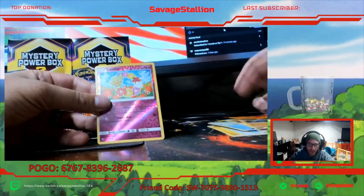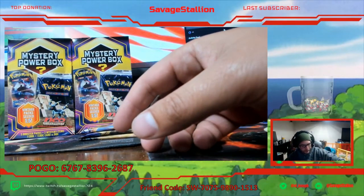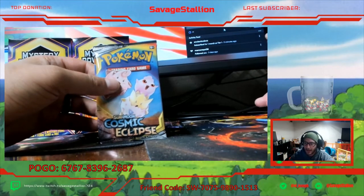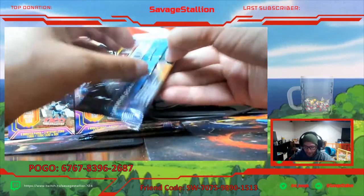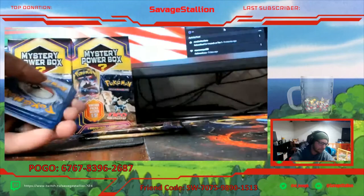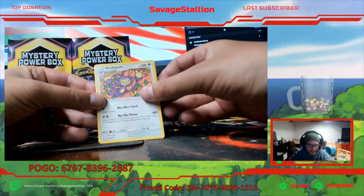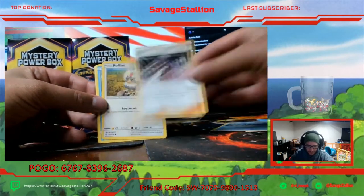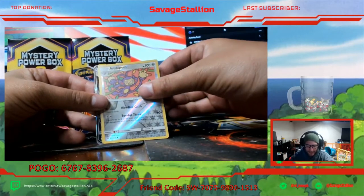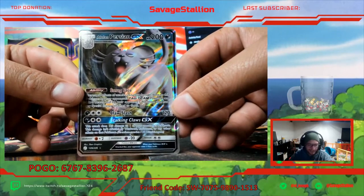Saving code cards for Discord people. For this stream at least I think we're gonna keep it to just giving them out here on Twitch. The next opening I'll probably save them and then on my YouTube video I'll show a video at the end of me giving out all the code cards for anybody watching on the YouTube side. Golduck, Rufflet, Piplup, Vulpix, Rockruff, Stuffle, Ambipomp, and we got Alolan Persian GX. Not the best card in the world but it's not too bad.